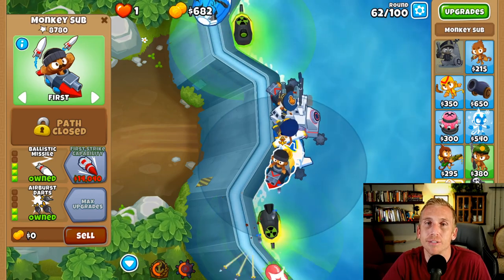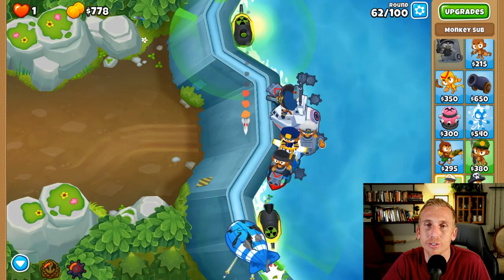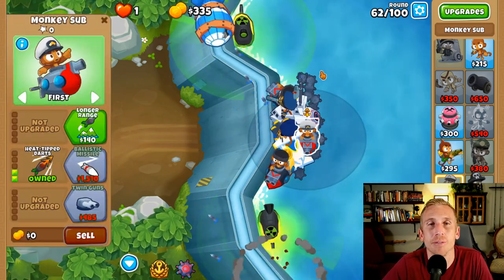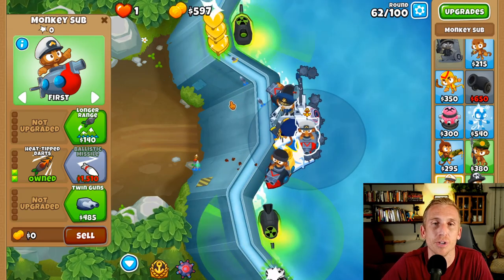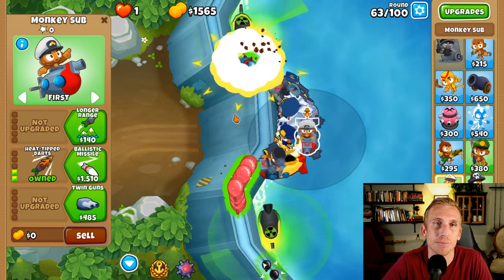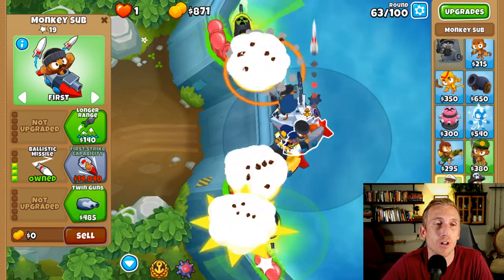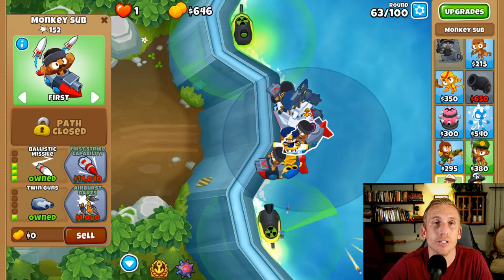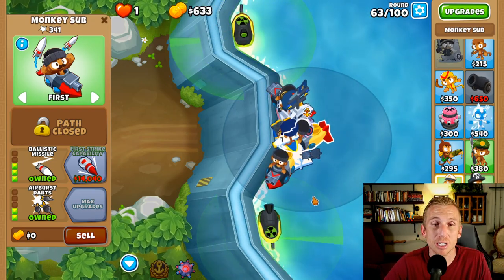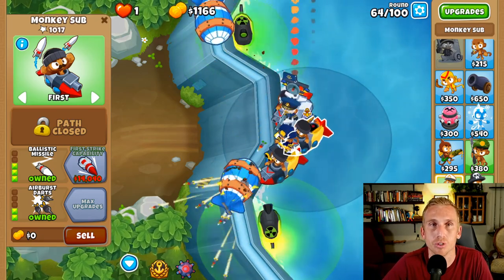Now the next step is we need five ballistic missiles. Place them as close as you can to the sub commander - just one tight cluster in the middle right now. We're going to have 15 of these total, so they're going to be ugly placed later on. For the first ones, just want a tight little cluster hitting the track as much as possible. We're going to have to save up about $45,000 because we need the first strike plus the other one. The best way is to get five subs - you really don't have to use that many abilities, which is awesome.